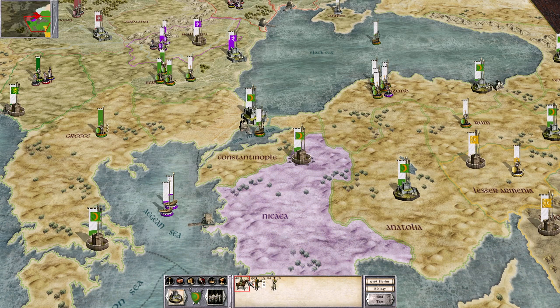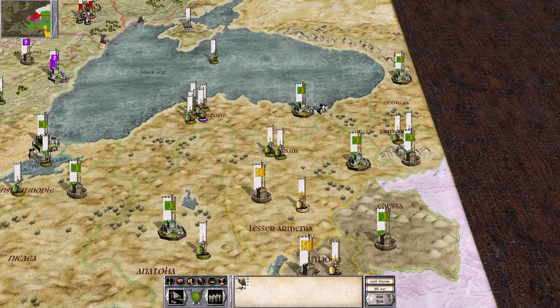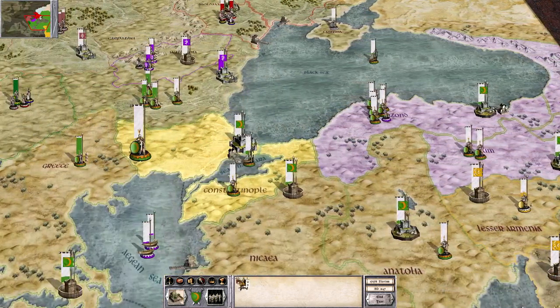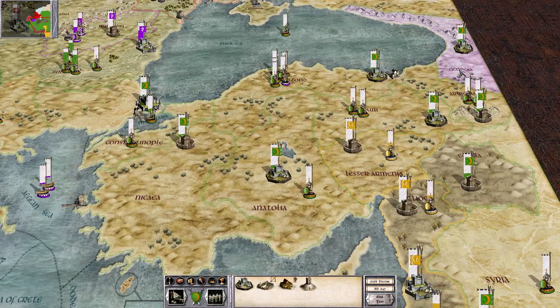We can see the Byzantine fleet is moving in our direction. I believe they can move two tiles at a time because of their speed stat. Moving these gentlemen over as some reinforcements to Constantinople. This guy does not have a move command. Everybody else appears to be moving. We'll get some ships in the next turn.